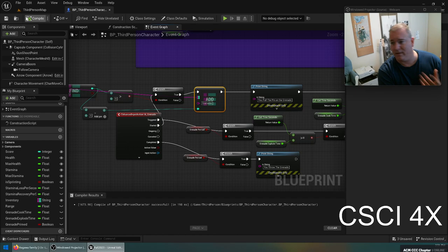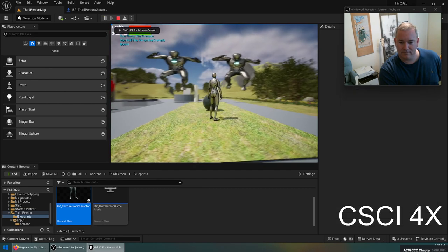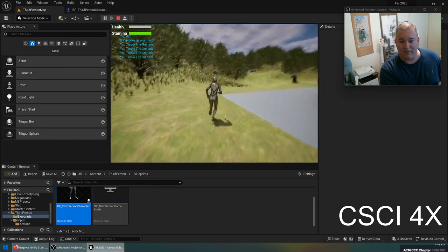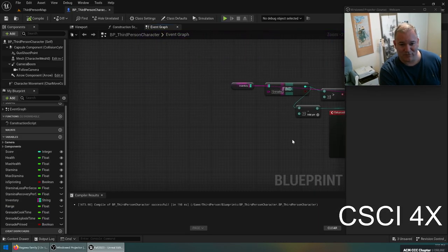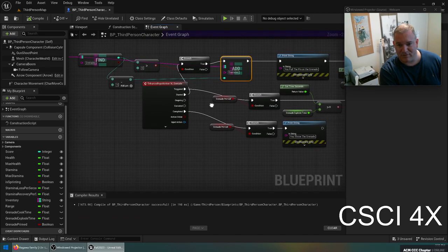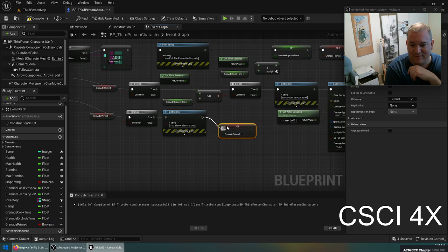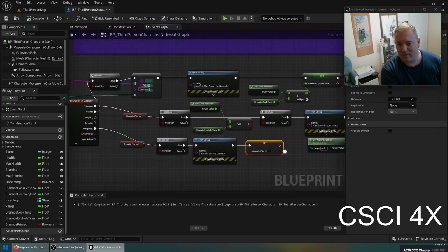Now we can only throw grenades three times until we get an ammo pickup. Testing shows it's triggering the throw event multiple times — that's because when we throw the grenade, we're not setting grenade primed to false. When you throw the grenade, we need to set grenade primed to false. This is why it's very important to test all your logic — click slowly and see if everything is working correctly.